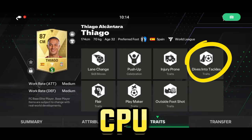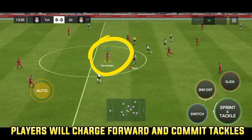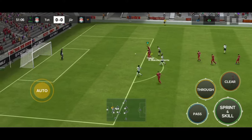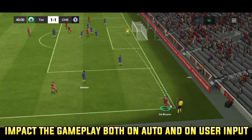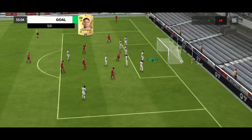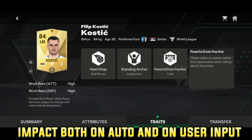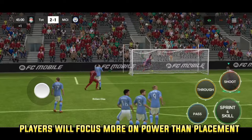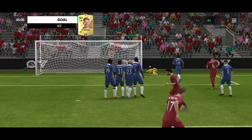Dive into tackle is a CPU trait, so it will only affect the gameplay when you leave the players on auto mode. Players with this trait will hit powerful headers whenever they are heading the ball. The powerful driven free kicks trait is a standard trait that will affect gameplay both on auto and when you control the players. Players with this trait will rely more on power than placement when taking free kicks. Here is an example of a free kick without the trait — notice that De Bruyne focuses more on placement than power.